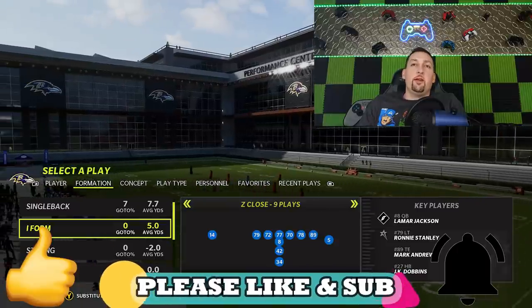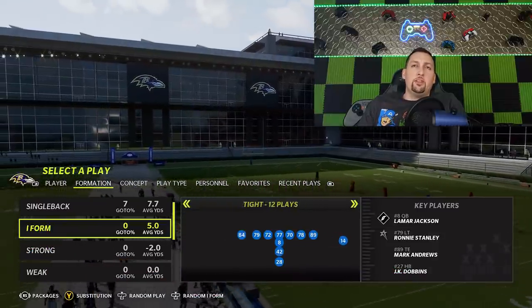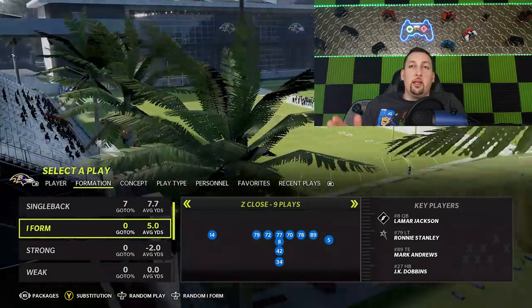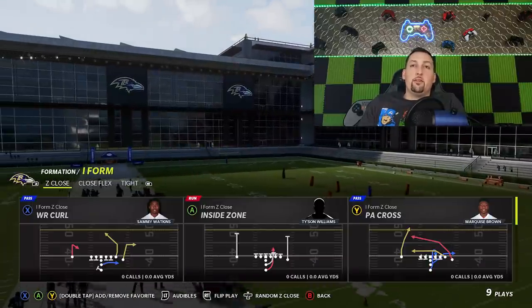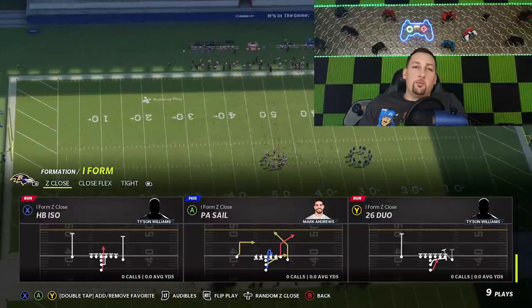This particular formation, I think it's brand new to Madden. I don't think there was anything like it last year. They used to have the iForm Regular Close, which is a really great formation, but they removed that and replaced it with the Z-Close. The Z-Close is a really glitchy formation, without a doubt. There are two pass plays in this formation that react very differently than you would expect.